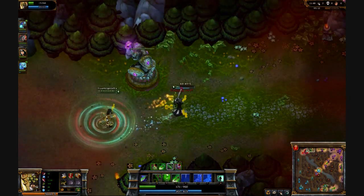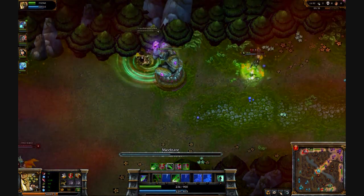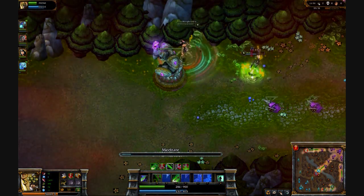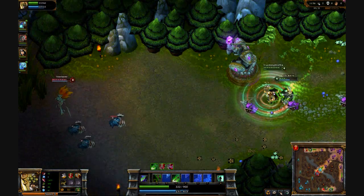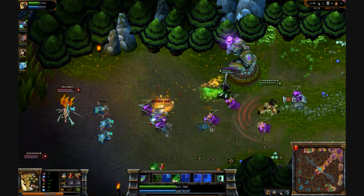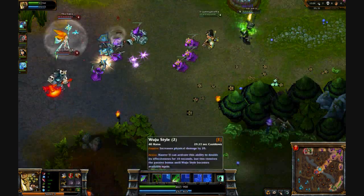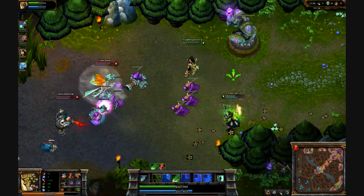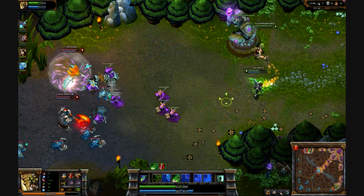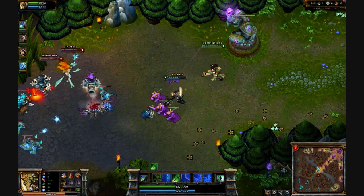I nearly get killed here — I thought I might die. What happened was I got stunned by Sion, and Twitch, who's a stealthy character, uncloaked himself and started poisoning me with his ranged ability. They basically went for me but they don't have the same damage that I do, so they aren't able to kill somebody as quickly. And I live.